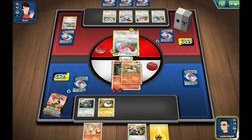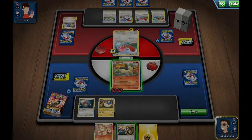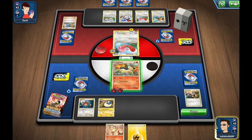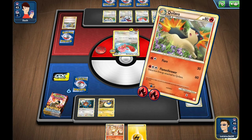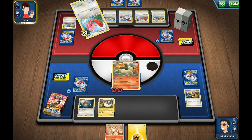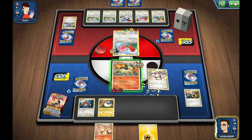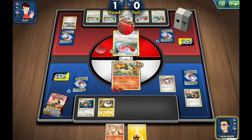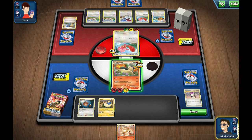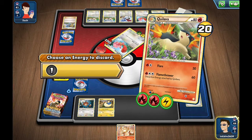I can use Flare. What does this trainer card do? Flip heads - you choose one of your points. Let's do that, please be heads. It's always when I've played this enough - if you flip heads they'll do this and it always fails, which is annoying. 50 damage - oh I'm gonna die... wait, I'm not gonna die, not just yet.